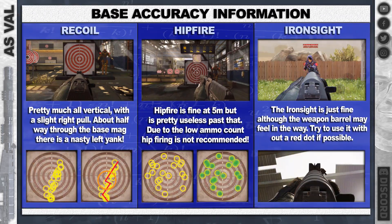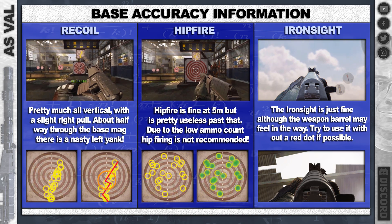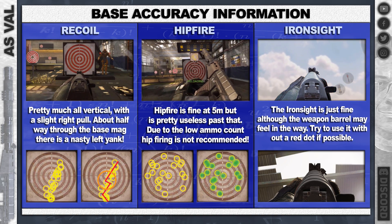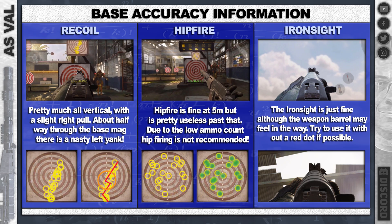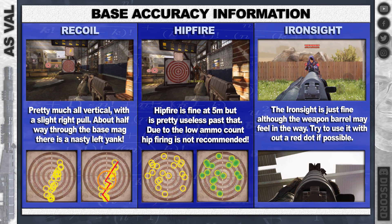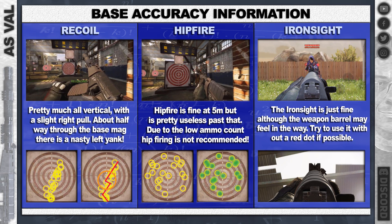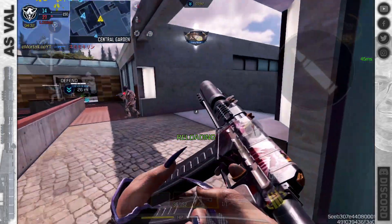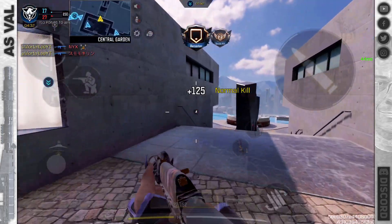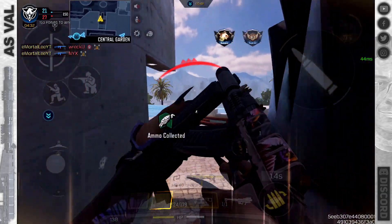The recoil is pretty much all vertical, but about halfway through the firing pattern it seems to almost zigzag — it's more of a sharp left pull. The recoil isn't 100% consistent; it does change with each firing pattern. Hip fire, well, with those low magazines it's not brilliant.